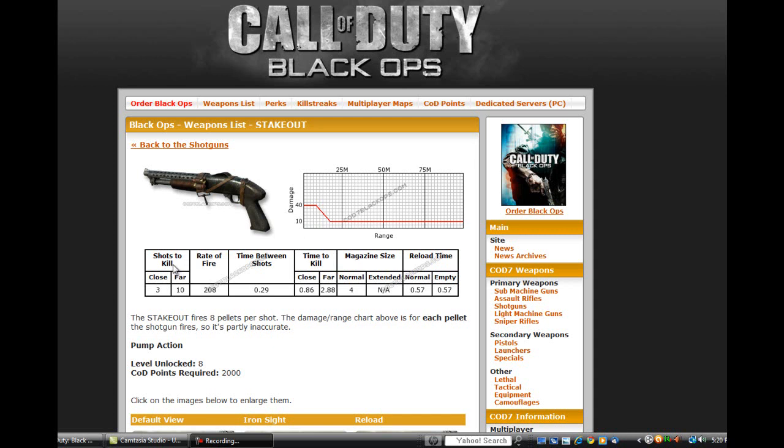As you see right there, shots to kill — close it's 3, far it's 10 — makes sense with the stats shown. So you don't want to get far unless you want to shoot 10 bullets, which is over the max amount it has, I think. The rate of fire is 208, and the time between shots is .29 — so that probably means .29 of a second, which is pretty quick you might think in real life, but it could be really slow during the game.